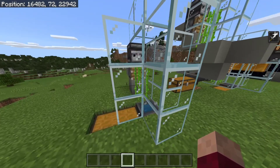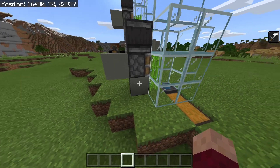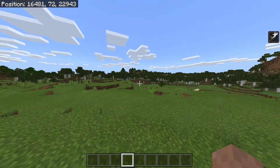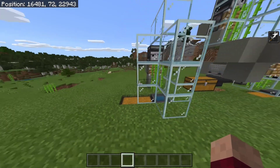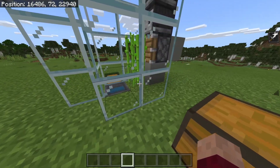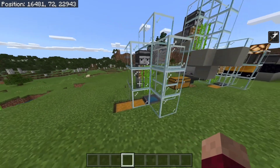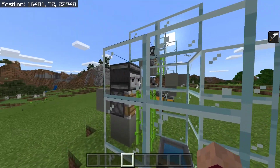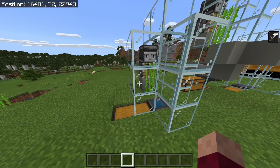First up, we have the basic sugarcane farm design. This is the one that most people will know of. This design is very simple and it's completely tileable, which means that you could build two directly next to each other or an entire row directly next to each other with no gap and it would work fine. One downside of this farm, however, is the fact that it will sometimes catch an item here instead of inside of the hopper, so occasionally you will lose a few items. The other downside is because this doesn't use any funky gimmicks, it will literally just mine the sugarcane when it grows naturally. This means it will be very slow because sugarcane is the slowest growing crop of all.